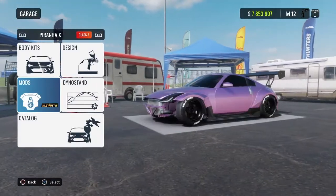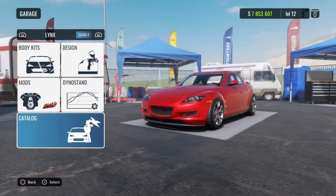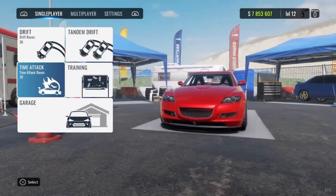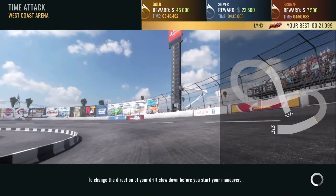But if you own a class 5 in your garage, you get more money. So if you're level 12, go ahead and buy a class 5 car — you get 500k every time when you do this. Then you want to go into Time Attack and go to West Coast Arena. It's going to cost like 400k to unlock it, but you get that money back really fast in this game.